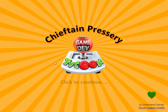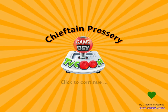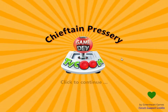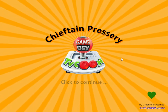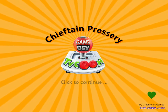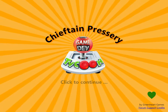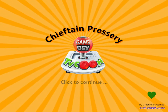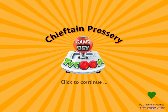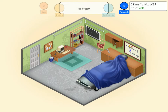Hello everyone, this is Wind Chieftain, and welcome to Game Dev Tycoon, Episode 1. We are here at the Chieftain Pressery. I have just started the game — you may miss a couple of tutorial messages, but really, they told you nothing. My character's name is Fridge Jackson. There he is right there, what a lovely man.